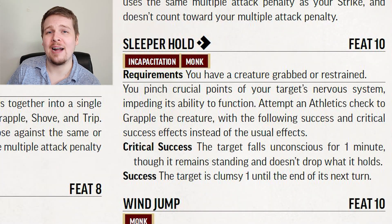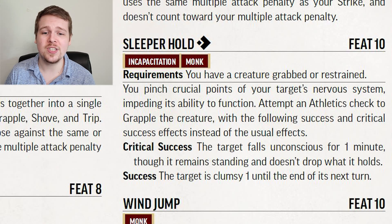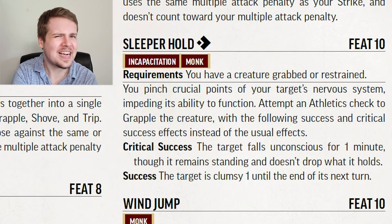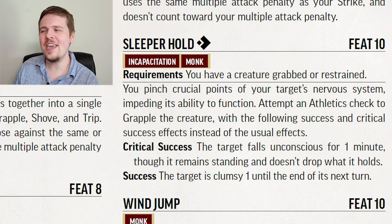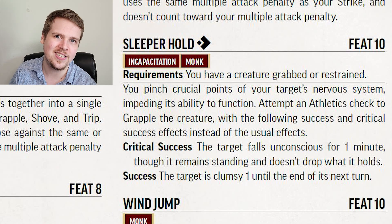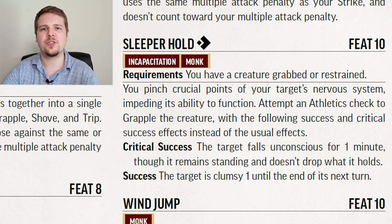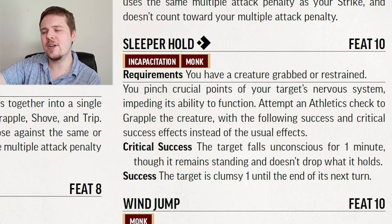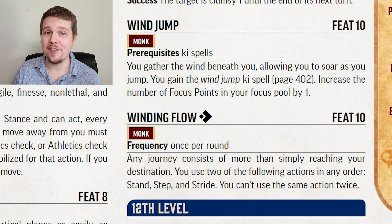Sleeper Hold is fun but not super useful outside of some roleplay situations. For one action, if you have a target grabbed or restrained, you make an Athletics check. If you succeed, they're Clumsy 1. If you critically succeed, they are unconscious for one minute — and they don't fall or drop anything. The reason this is not that useful in combat is due to the incapacitation trait: if the target is a higher level than you, you cannot knock them unconscious and the best you'll get is Clumsy 1 on a critical success. In roleplay situations though, like knocking out a weak bandit alive to interrogate them, it's really good.